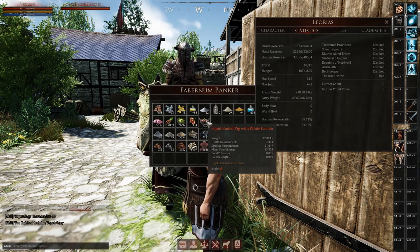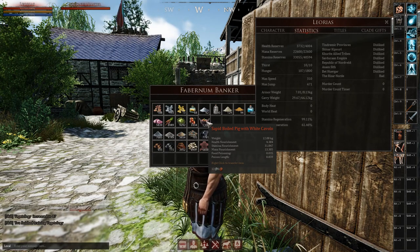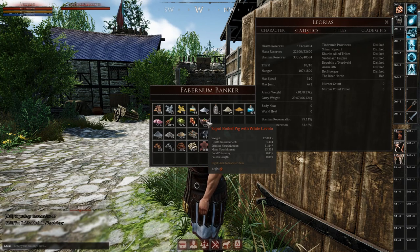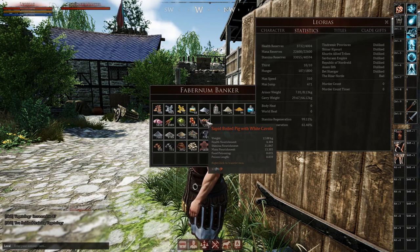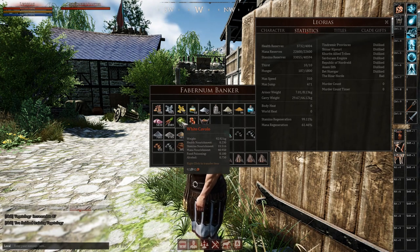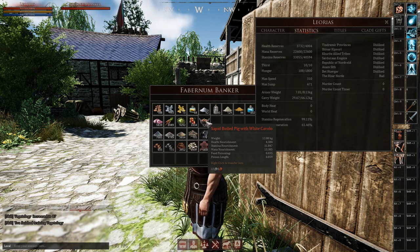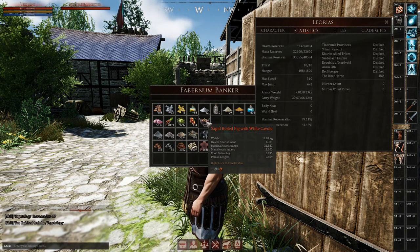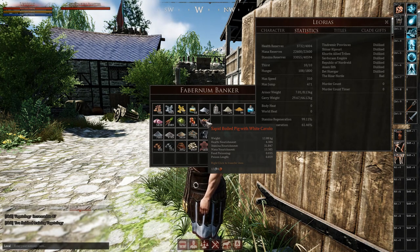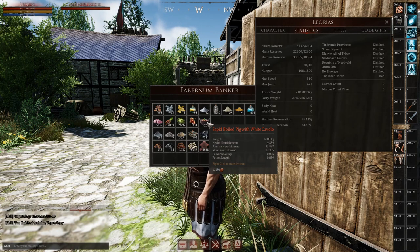What you want to do is create a food that will replenish all three reserves — health, mana, and stamina. What I've done with my Boiled Pig with White Cavolo is create a food that adds not only stamina nourishment but also health nourishment. The white cavolo ingredient by itself only adds 0.230 health nourishment, but it adds quite a high amount of stamina nourishment and also mana nourishment. With my boiled pig with white cavolo it adds health nourishment, stamina nourishment, and a little bit of mana nourishment as well.